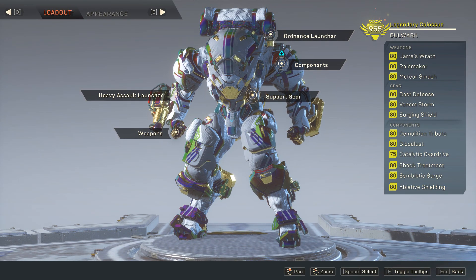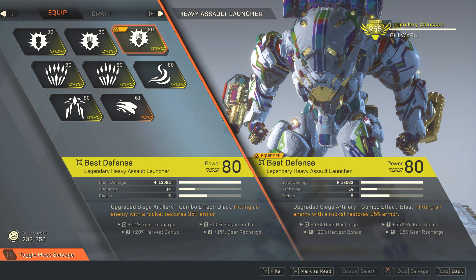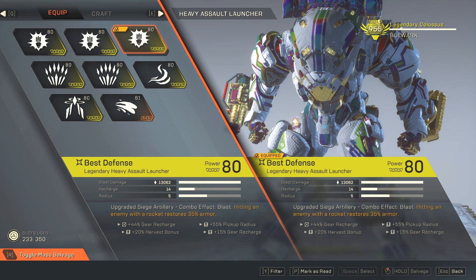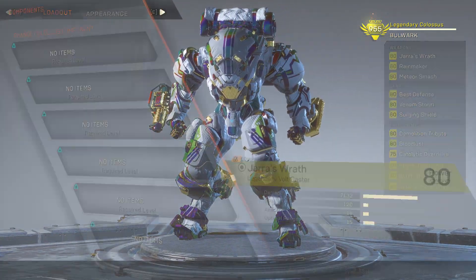With this build you will gain some armor back using your Heavy Assault Launcher. Using Best Defense, the upgraded Shield Artillery inscription, hitting an enemy with a rocket restores 35% armor if hitting only one enemy. But if you hit multiple enemies, that 35% will be more.